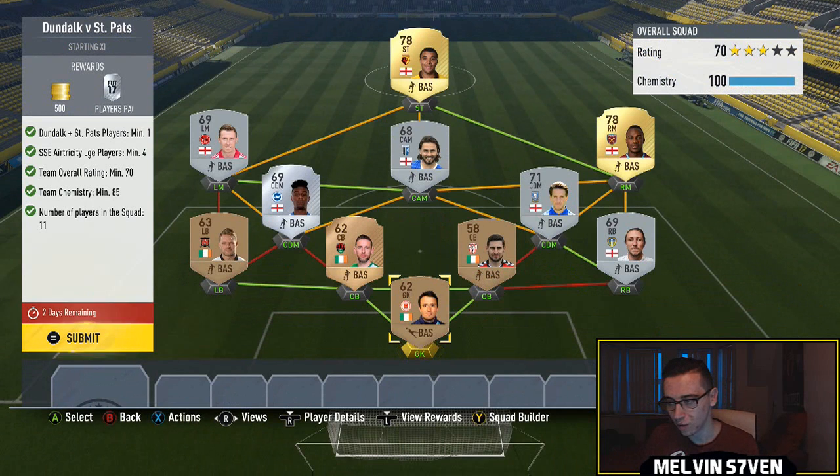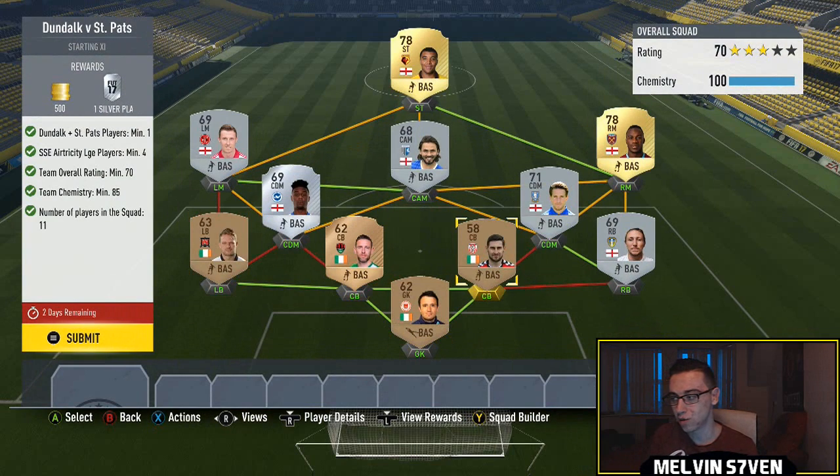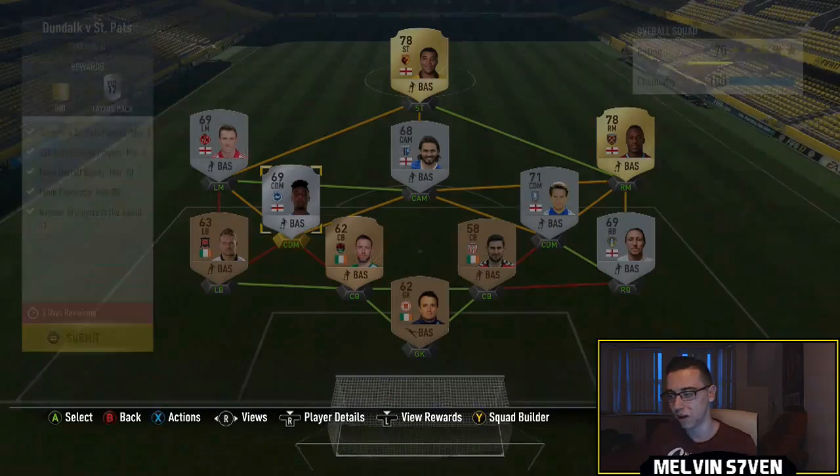You only need one of either of these players and you need four Irish League players — so Irish League players. I've got the bronze guys here. I think the goalkeeper is from St. Pat's, and the rest of them are just Irish players. I've filled it out with some championship silvers and a couple of Premier League golds. You don't really want to be spending too much on this, but you do need a 70-rated team. If you have some silver Irish players, I still wouldn't use them, to be honest, because they're going to be really overpriced. Just go with the bronze ones and then get a couple of golds, as I have.